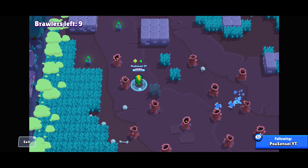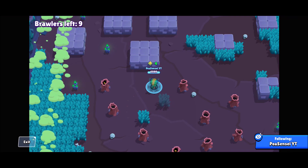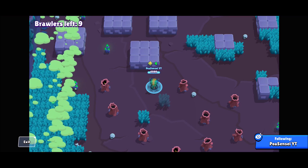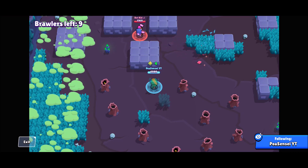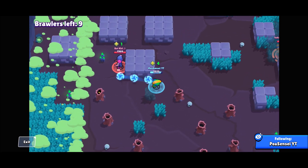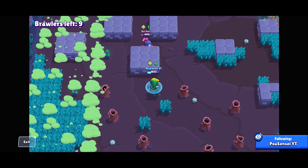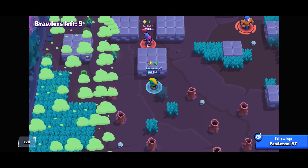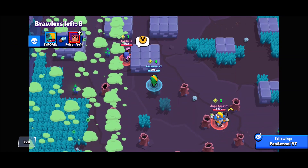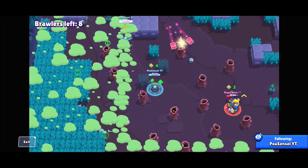A lot of people think the Smoke Trails speed star power is better — it's just not. The second star power gives Leon 1000 healing per second while invisible, and putting that into context, that is literally the best healing per second in the game. Nothing even comes close. You can literally just walk towards Crows without taking any damage. When there's teaming and backstabbing you can just hop into the poison and out-heal it.